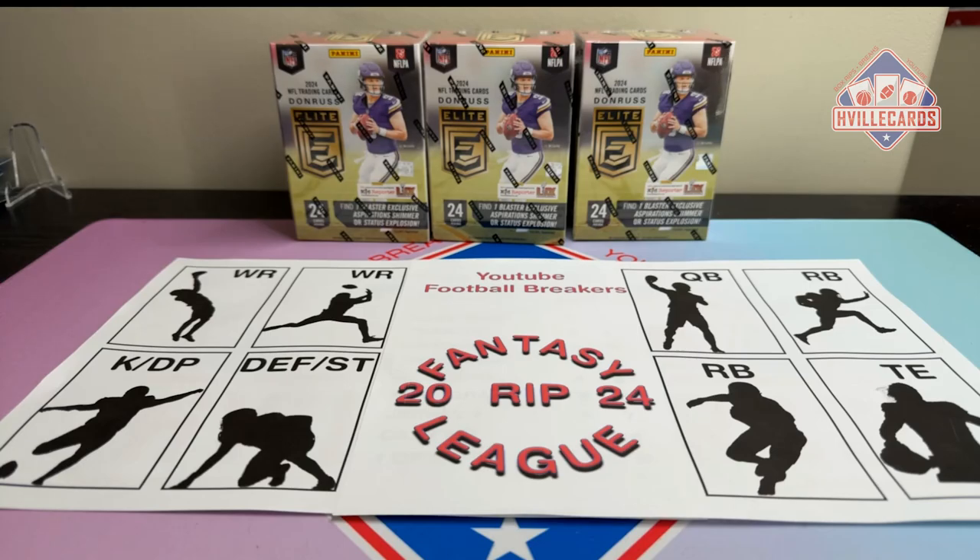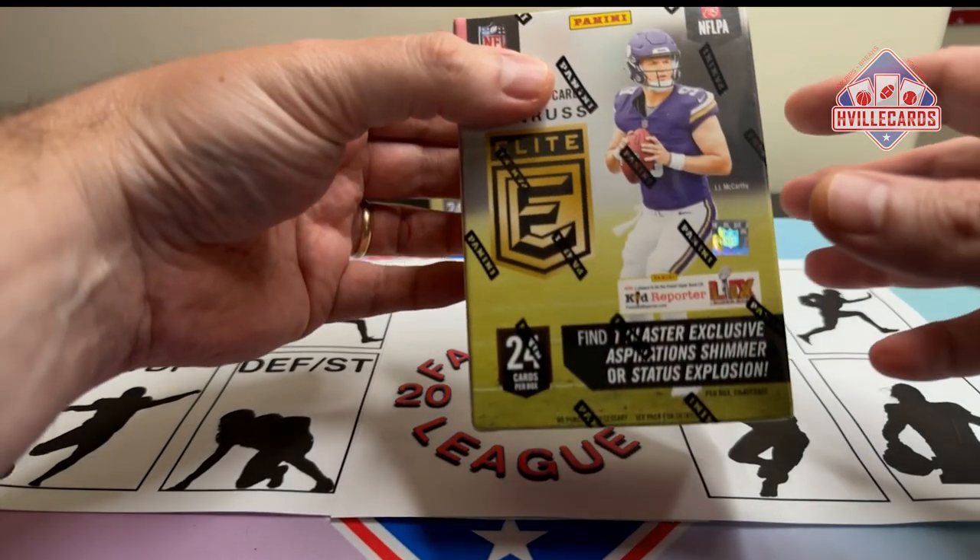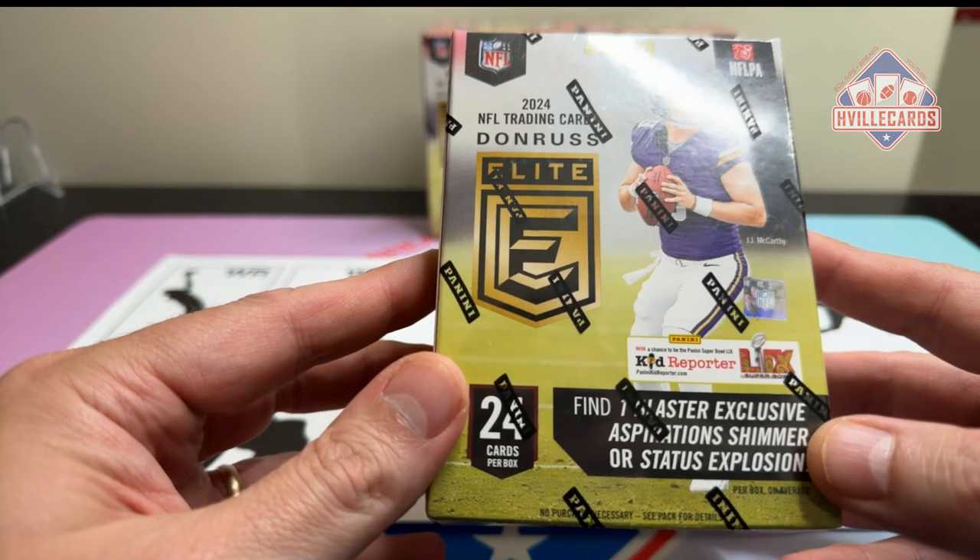What's going on friends? Brian with HVL Cards, back at you with another video. It's back for our Fantasy Ripley. This is the Heat 2 Week 2, NFL Week 6, and I'm going to open some Donruss Elite Blasters.